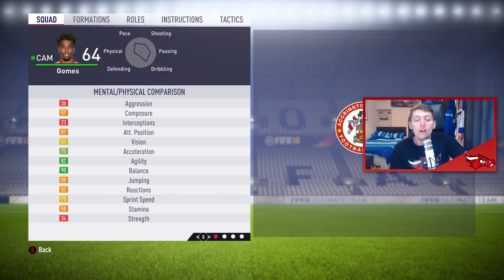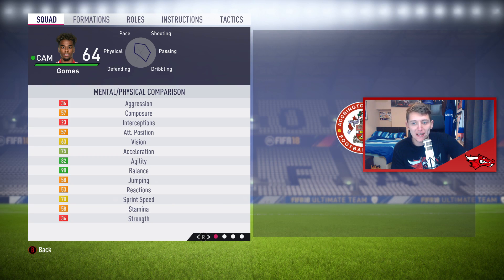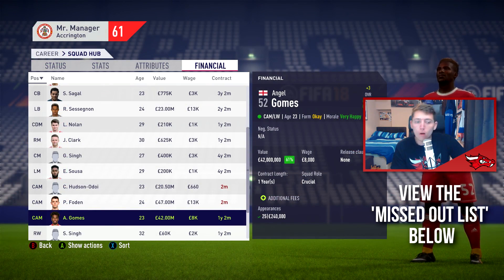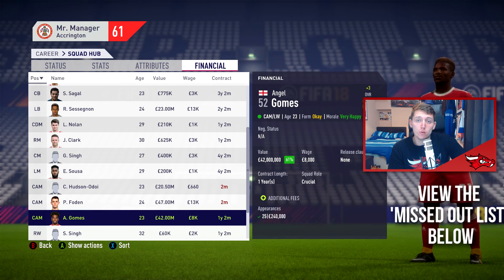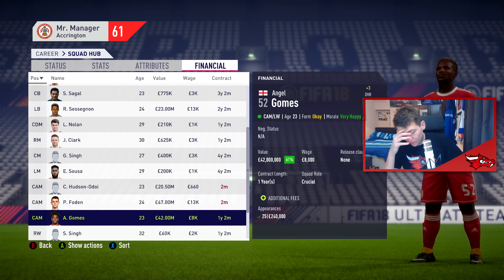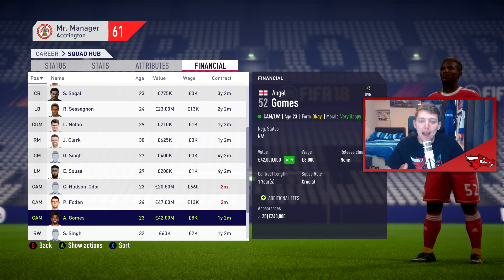Moving on to Angel Gomez — 16 years old, valued at 800 grand, 4-star weak foot, 4-star skills, playing for Manchester United with a growth of 23 and 87 potential. There's talk in comments and forums that this player can go up to 90 to 92 rated. He is valued at around 65 to 70 million pounds within your career mode save — I personally sold him for 65 million pounds.